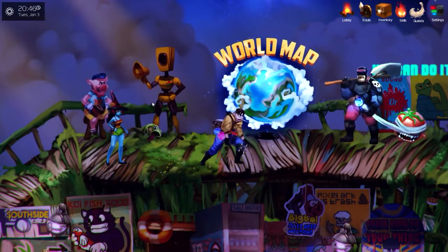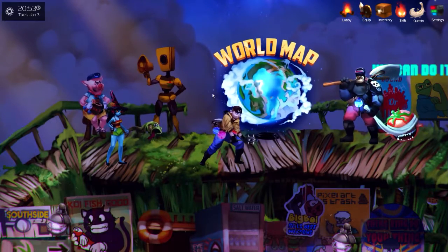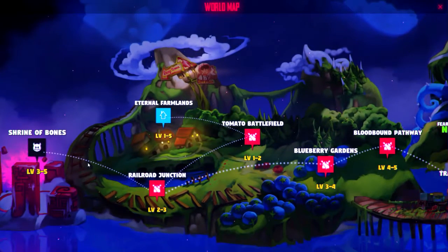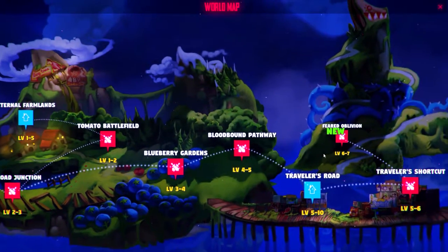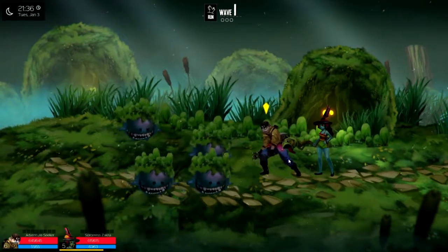Hello everybody and welcome back to more Twist of Destiny, where I might actually be finishing this — I'm not too sure how much longer I have in the game. We have a new map called Feared Oblivion and we have to finish it as part of a quest. The other quest I can't seem to do — I don't know if it was locked or if I was supposed to do something else. After I finish this one I'm gonna try not to take any more quests and just see where we go. So we're going into Feared Oblivion.